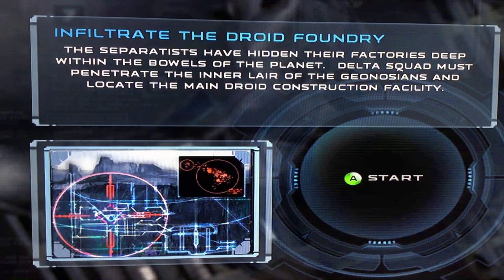Now, after the last episode, we managed to assassinate Sunfagd, the Geonosian leader, before he could make his attempt to escape the planet. But now we're going to be on our next assignment.